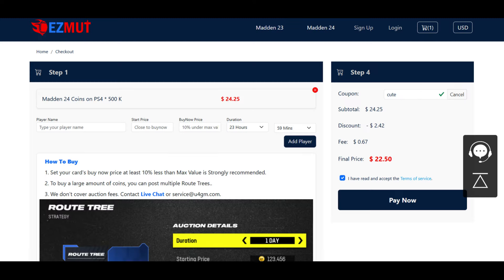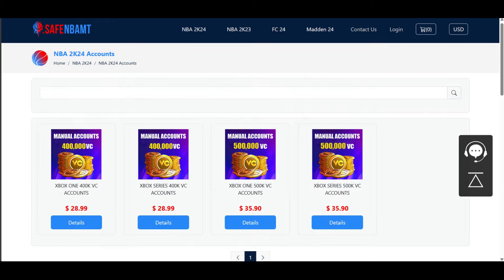Over at easymutt.com right now, use code CUTE to get 10% off. Stop gambling your money, save your money, get the team you want and the players you want right here. If you enjoy NBA 2K24, go to savembamt.com and use code CUTE — look at these prices for VC, it's absolutely insane.